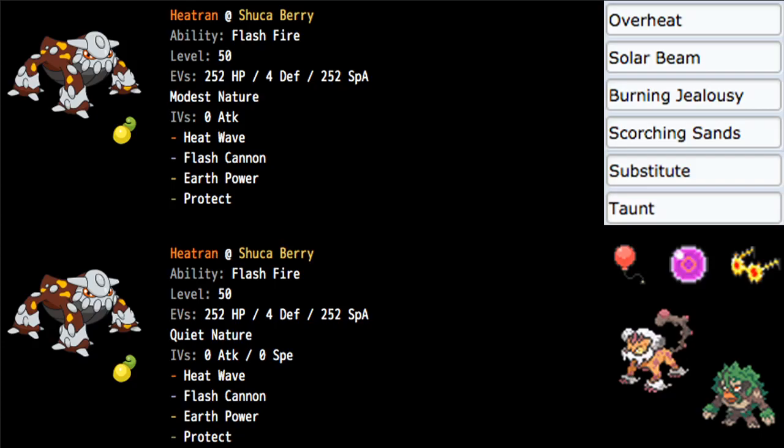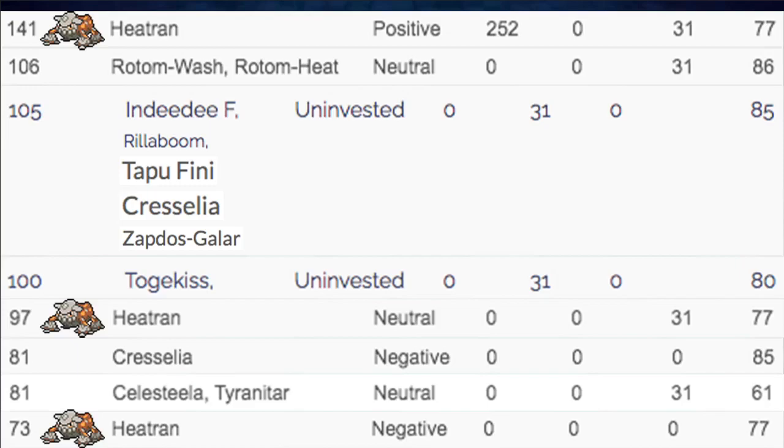That is about it there. Let's move on to Speed Tiers real quick. Nothing too crazy — 97 as a natural speed that it gets to with investment.